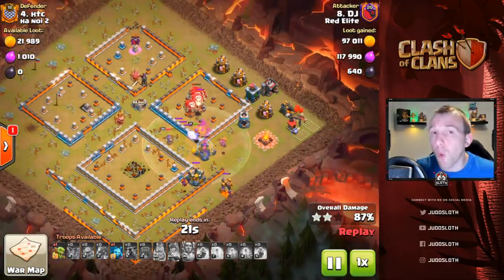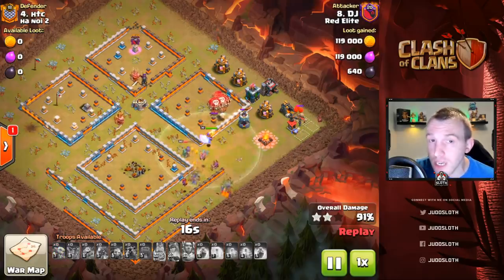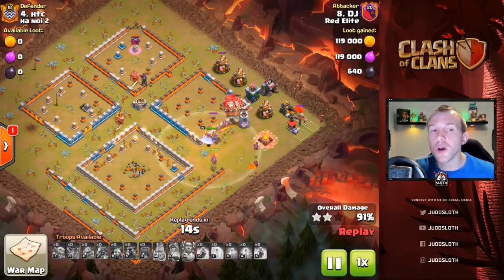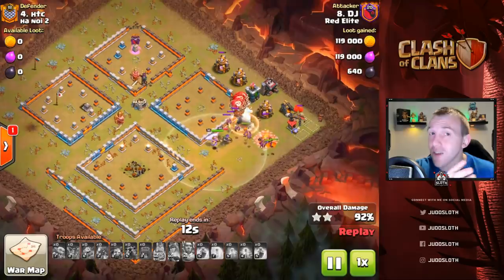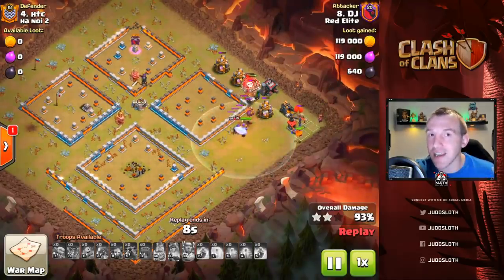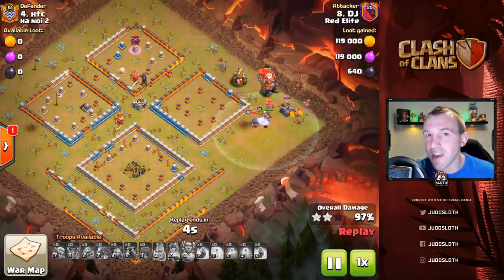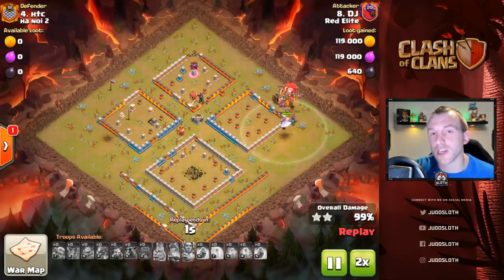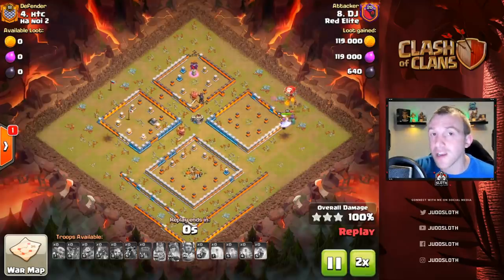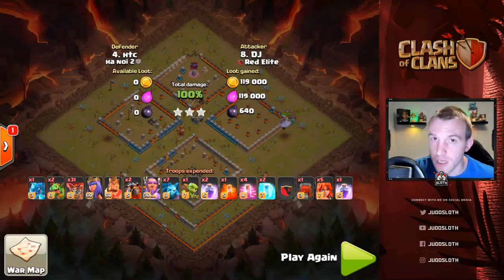The Lava Loon is one of the strategies we have found to be most effective here at Red Elite. Do not forget about your cleanup. Let's show you another Lava Loon attack against a slightly different base design — still the idea of four corners and islands — and then we will move on to that second strategy we use at Red Elite to take down these bases, including an attack by myself.